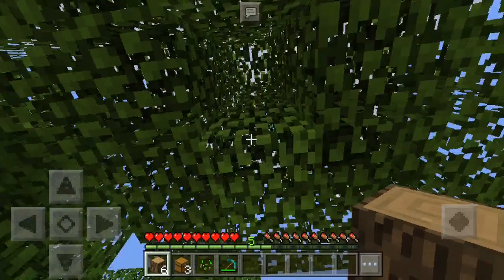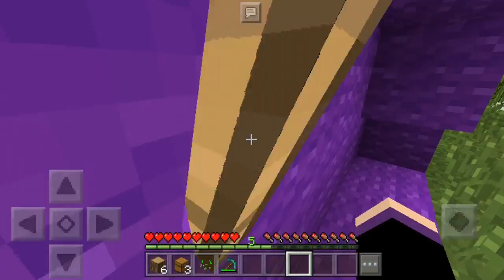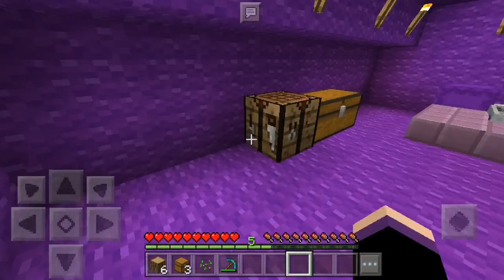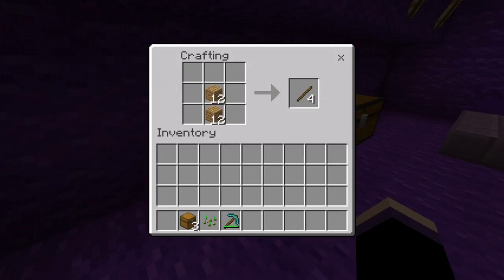Now let's go to our tent and make crafting. We are going to make a letter. Just going to do it like that — that much, that much maybe.